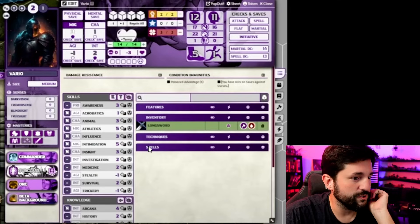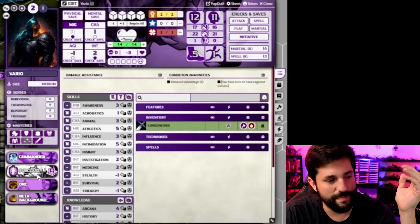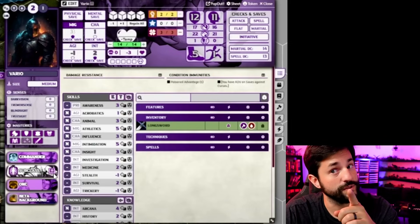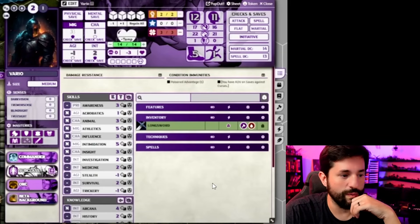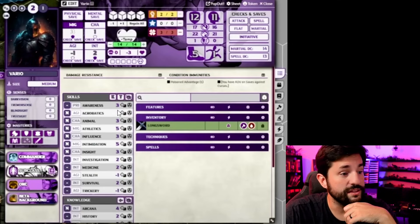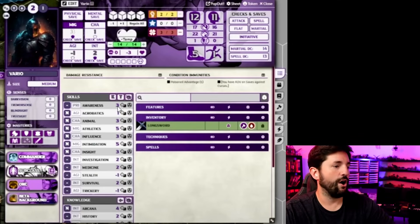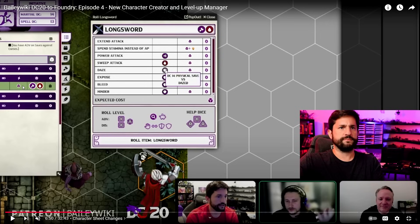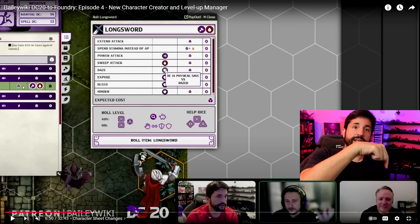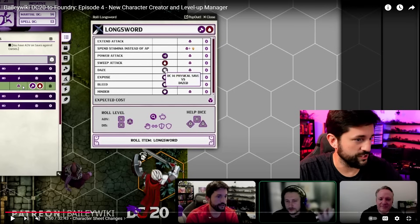Going down further, we have different sort of features — as a commander, off to the side, I'm an orc, so there's all my orc features in here, things from my background, things from subclasses releasing soon. Commander class features, weapons you have, skill checks, the value for your skill check, clicking a button to make a skill check. And if you click on that long sword weapon, here's an actual clip from the video — there's Bailey and Patrick right there who have been leading the charge on this whole situation.